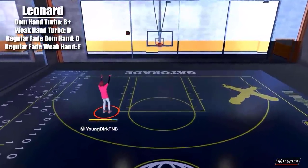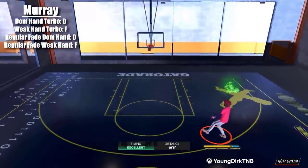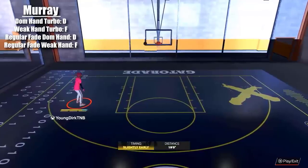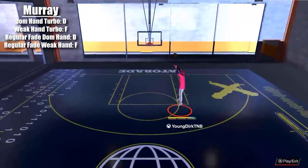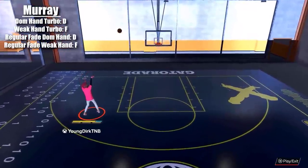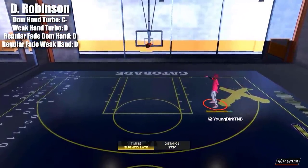It's Kawhi — why are these so bad? Next we have Murray. This is bad — nothing about these fades are good. D, F, D, F — all across the board, it's ugly. Duncan Robinson — it's ugly, it's kind of quick, which is why I gave it a C-minus for the dominant hand side. Weak side is awful, regular fade dominant hand awful, regular fade weak hand awful.